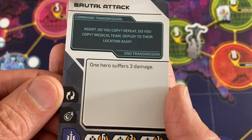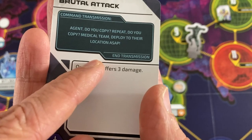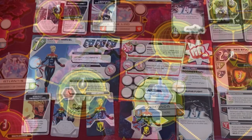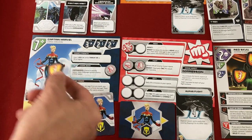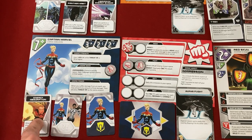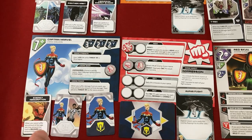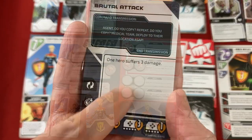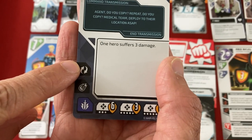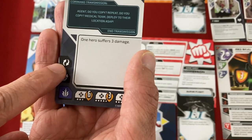The event drawn is Brutal Attack: one hero suffers three damage. With Carol having seven health and Energy Absorption, she'll take the three for now and hopefully heal it back next time she gets hit. Then we look at each mission in play for ongoing effects — currently nothing there. Then the Red Skull icon: it's Profane Science, which is the most important one to keep in mind. Red Skull moves one space toward the nearest operational base. If he's on the base, he overruns it and places two progress tokens on the sheet boosting Dust of Death; otherwise, place one progress token.